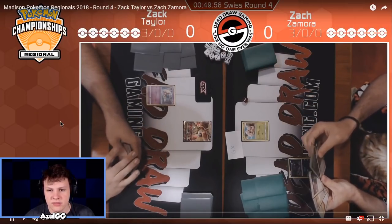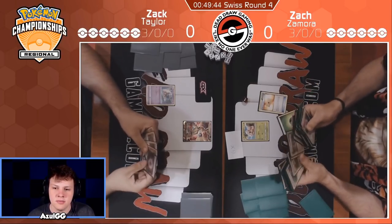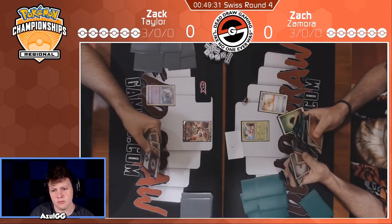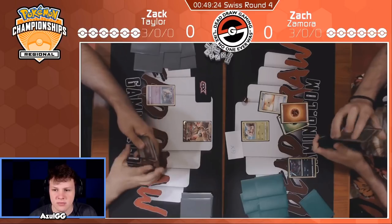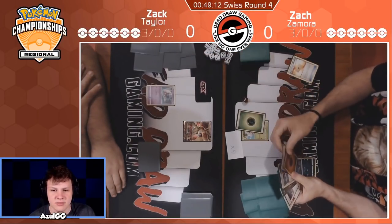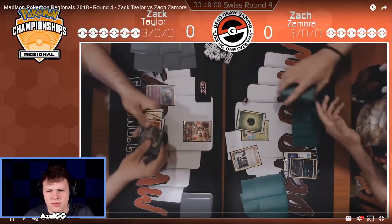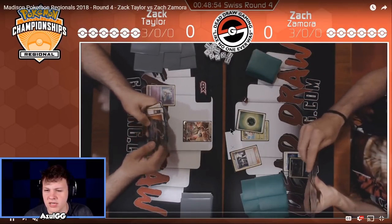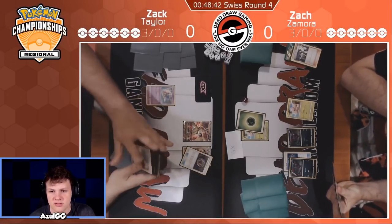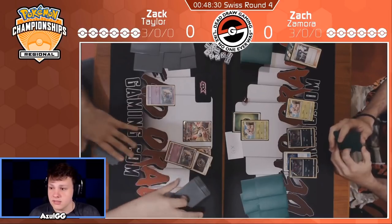Looks like Zamora is going first. He opens the Execute, Crusher's Letter, gets Zorua. Ideally he wants to see a Bridget turn one — that's the ideal setup he's looking for. Bridget turn one, get some eggs, get some Zoruas in play. He searches out the Grass and the Fighting. Grass is one of his primary attackers, which is the Executor. He goes ahead and attaches it immediately, Choice Band on Zorark, and Sycamore. He'll pass. Salt start overall — 2 Execute, 2-0 out. That's fine if he gets out 2 Zorark and maybe an Execute swinging next turn.